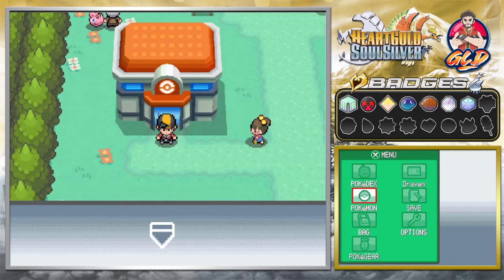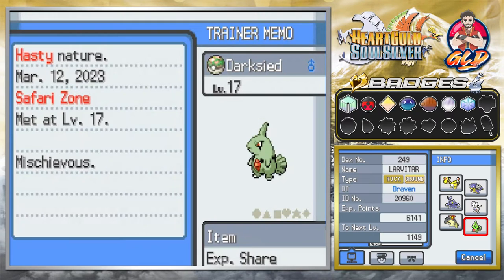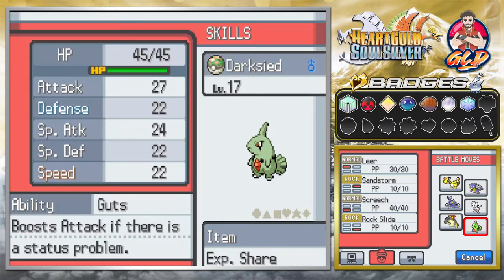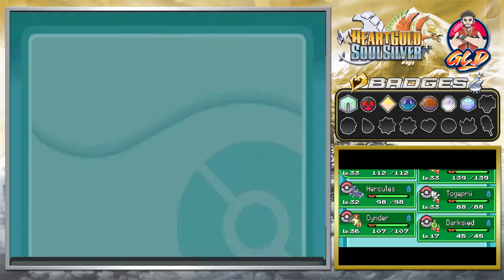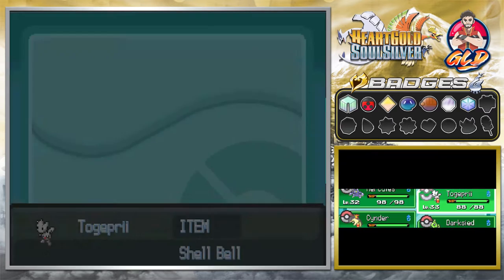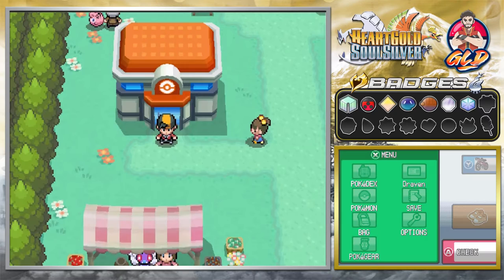One of those Pokemon happens to be Larvitar, which many of you guys already know is a pretty darn good Pokemon if you evolve it. As you guys can see it has replaced our good old buddy Thrasher. We want more firepower and ability with this guy, and we're going to be powering this Pokemon up going into our next adventure on Route 44 near Mahogany Town, so let's go right ahead and go back to Mahogany Town.